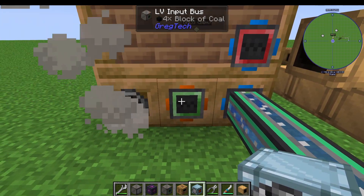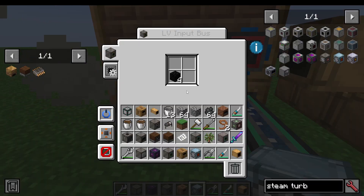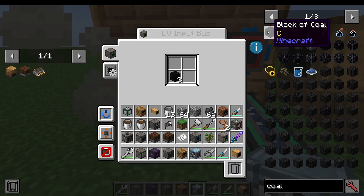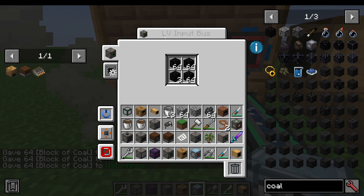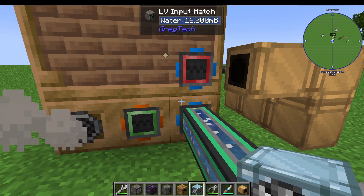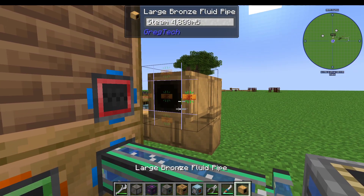Just like the smaller steam boiler, we're going to put into the input bus — which is for items — coal to use as a fuel for our steam production. And I'm just going to put in loads of coal blocks here. An ultra-low voltage input bus will only have one slot; an LV input bus will actually have four slots, etc. In the input hatch, I'm putting water. And in the output hatch, of course, that is where our steam will come out.